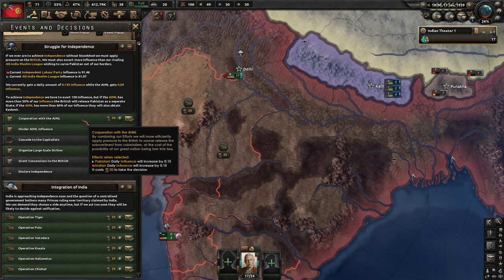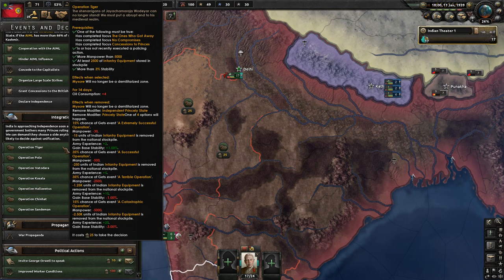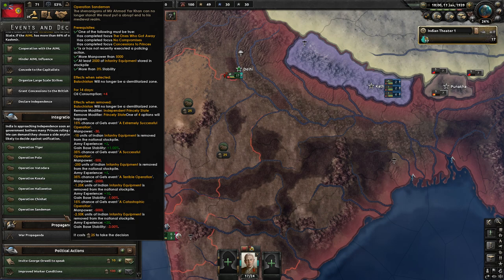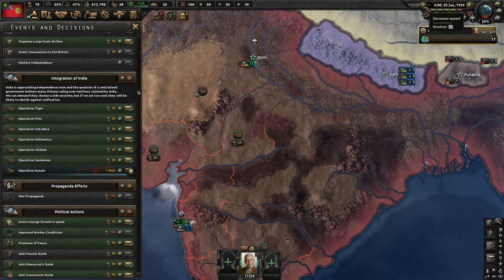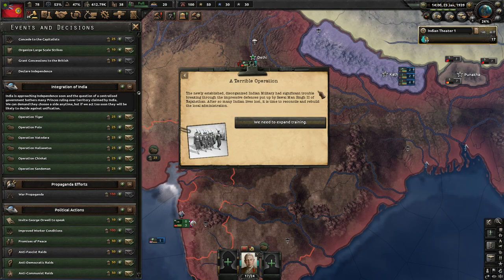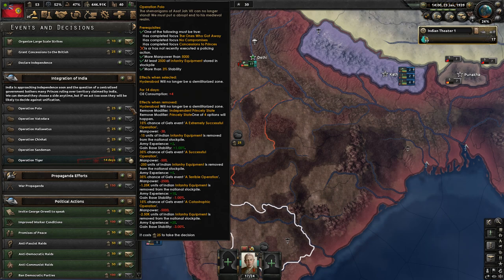It was actually by pretty much accident that I discovered what you're supposed to do here. I ended up on the decision screen and noticed there's a bunch of decisions available where you can preemptively strike all of the princely states, which will prevent them from rebelling against you. But it's also a gambling system of sorts - you have to spend some manpower and infantry equipment, and sometimes it goes well, sometimes badly, affecting your long-term stability. My luck was poor; we tended to get the bad results more than the good.